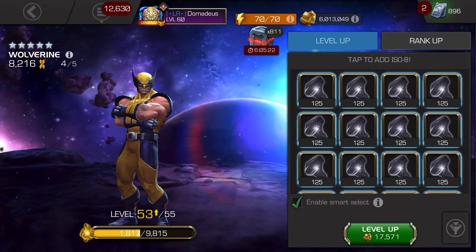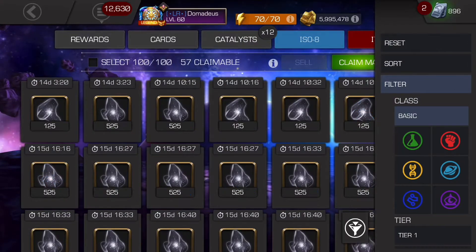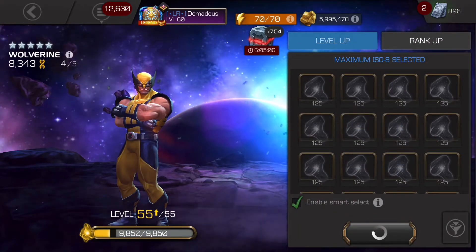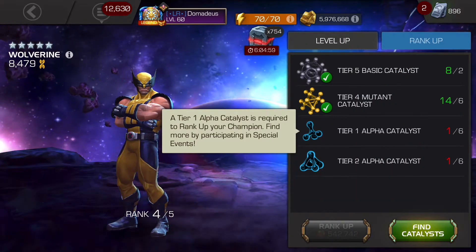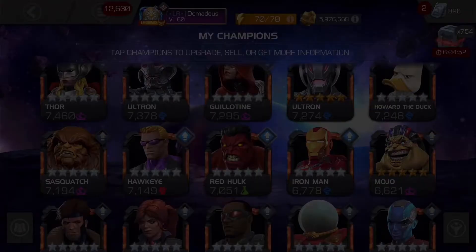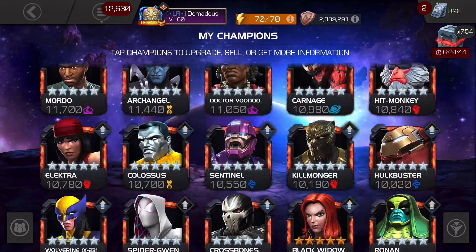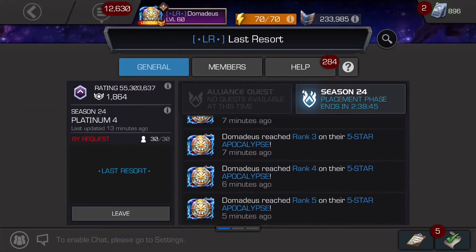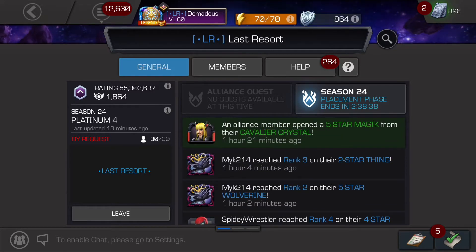Slowly but surely — level 53. I'm definitely bringing Wolverine up to rank five as soon as I can get some more mutant ISO as well as all the tier-2 alpha, which I am also in need of. There you go — rank four, level 55. His PI is super low because he is an old character, but I am super excited to test him out as a horseman. I'm planning on funneling all of my mutant gems into him. Rank two, rank three, rank four, rank five Apocalypse and rank four on the five-star Wolverine — I just love looking at that.